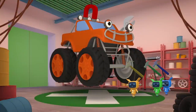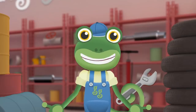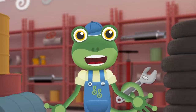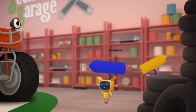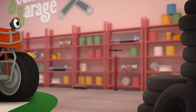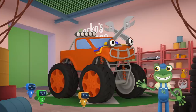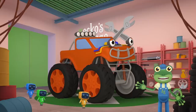Max is looking much better now. Well done Mechanicals! I think Max needs more power to complete his backflip without crashing again. I'll get the mechanicals to fit his engine with a turbocharger. The turbocharger fits onto Max's engine to make him more powerful so that he can go faster and jump further. Wow, listen to that! Sounds like Max is ready to try that jump again. Let's head back over to the stadium.